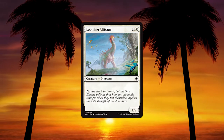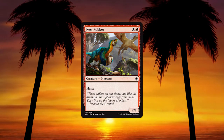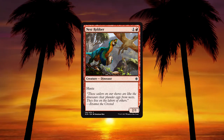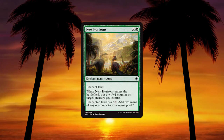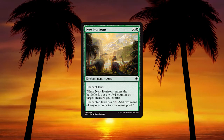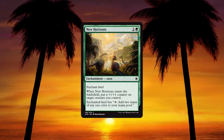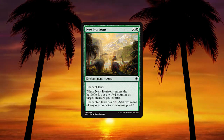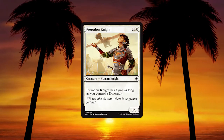Looming Ultasaur — 3 and a white, a 1/7 vanilla. It can block. Nest Robber — 1 and a red for a 2/1 with haste. The 1 toughness makes it bad — you might get a swing out of it and hit for 2, but that's pretty much all the value. New Horizons — 2 and a green enchantment aura; enchant land, put a +1/+1 counter on target creature you control, enchanted land taps for 2 mana of any colour. It's okay ramp but at 3 cost I don't love it, though it's ramp and makes your creatures a bit bigger.